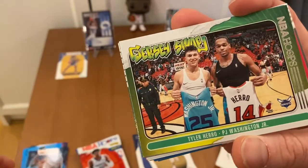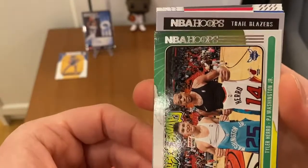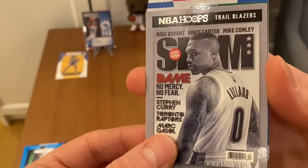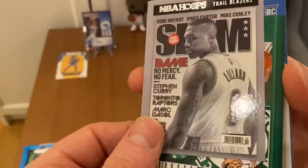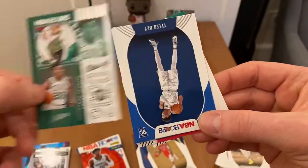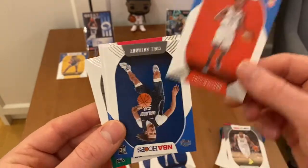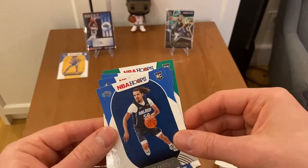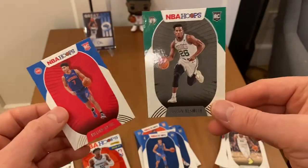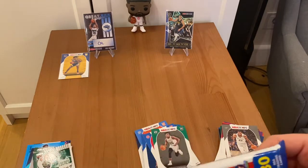Tyler Herro, PG, Washington — that's nice. Slam Portland. Dame Time, and behind him is Class of 2020. Aaron Nesmith and some rookies: Tyler Bey, Theo Maledon, Cole Anthony, Josh Green, Killian Hayes, and Aaron Nesmith for the Boston. Cool, cool, cool — this pack is cool as well.